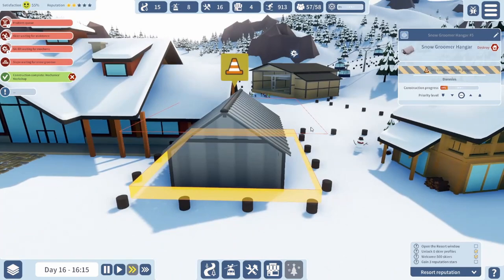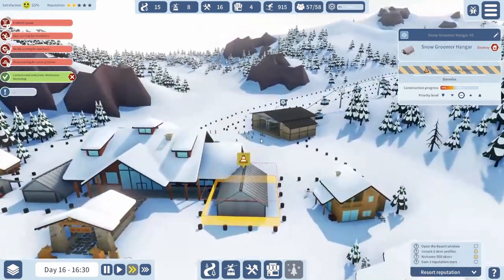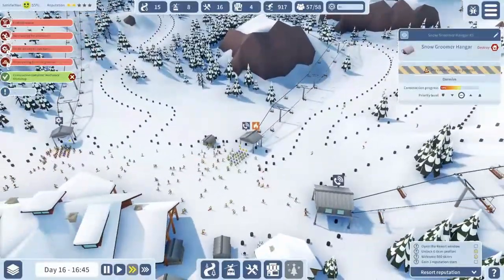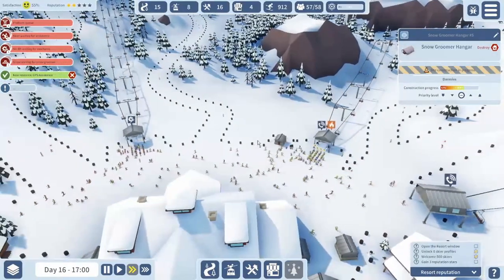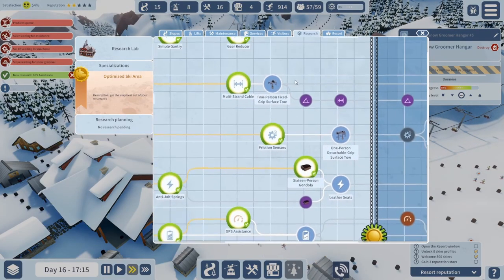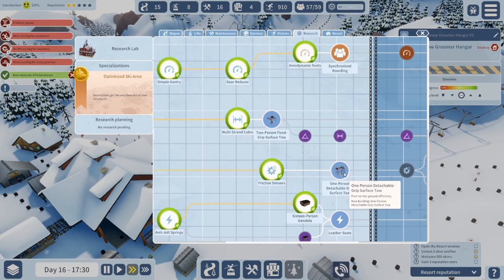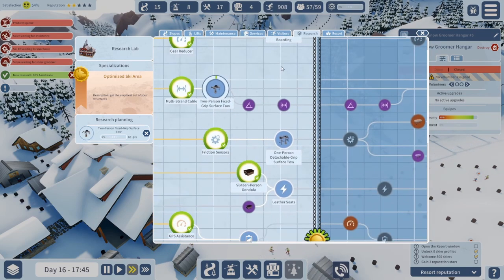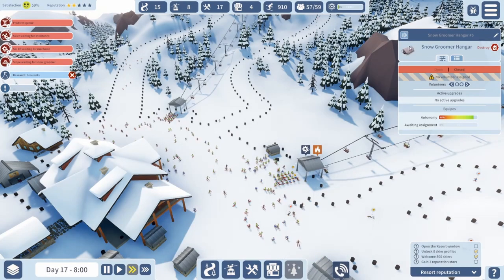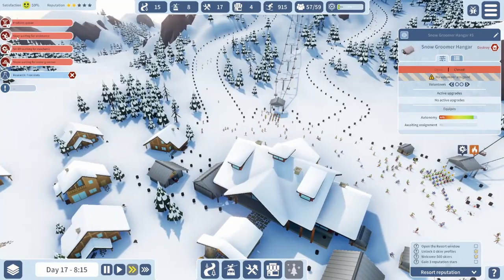Now keep it going. Now we need to wait for the snow groomer to be done. The skier needing assistance count is continuing to go up, not down — unfortunately. This one's on fire, apparently. Alright, I'm pretty sure we were looking for gradient — so we'll have to do this one first. Can we pick another optimization? Because the number's actually going down, it looks like.